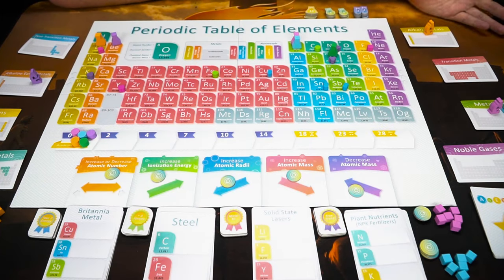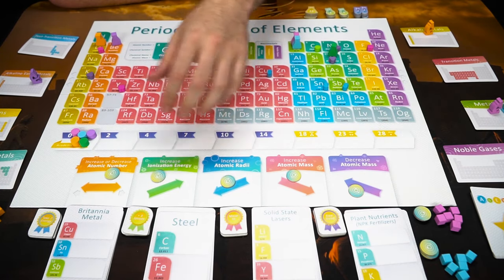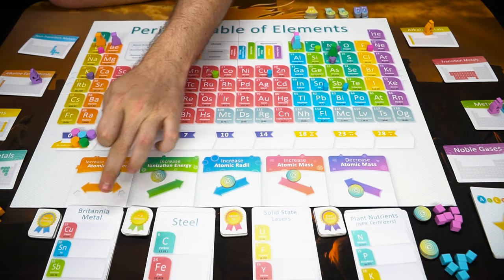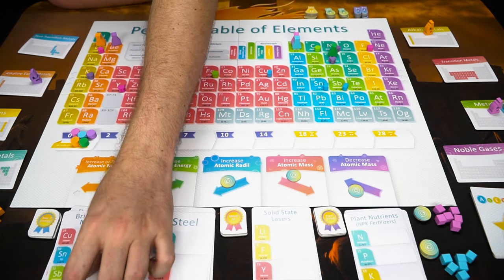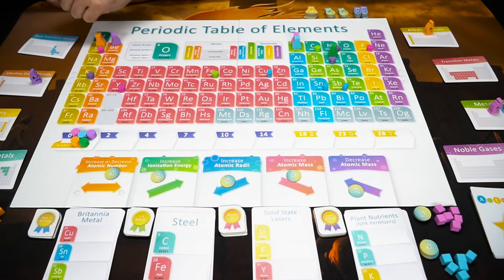Here we have Periodic set up for five players, and here is how you set it up. You're going to be getting six, six, five, and five of these specific groups. You shuffle them up and then put them face up so that when you remove one another one will be there. Each of these groups also has these tokens here, which are ability tokens that you gain when you gain these cards.